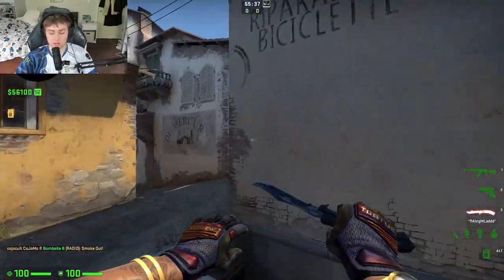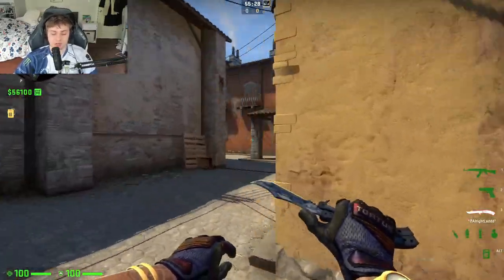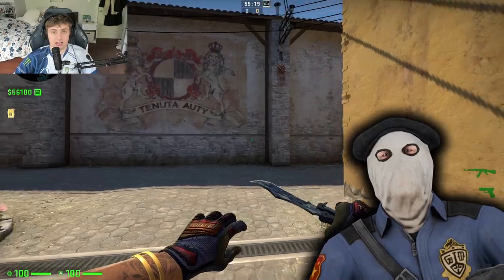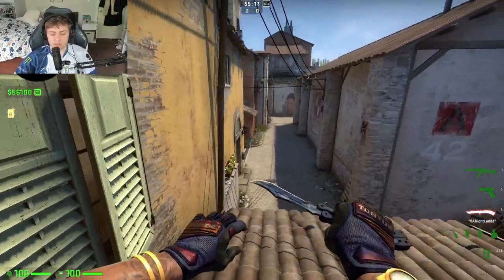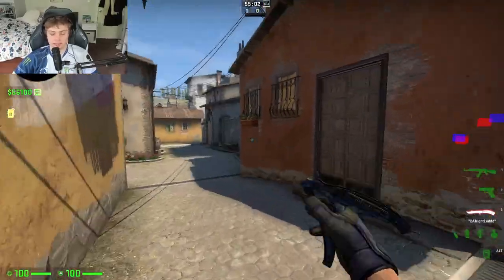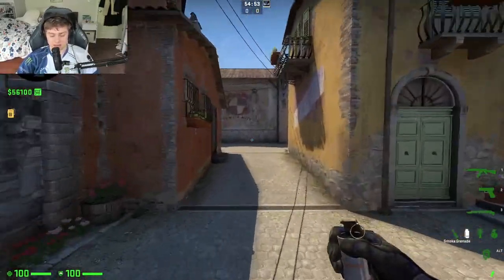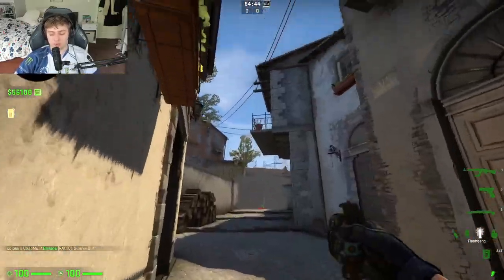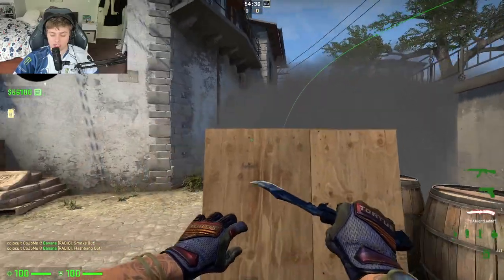Find out where the CTs are stacking and find their weak point. As a T side, you never want to go into their stacked site — you never want to walk into their setup. There are so many players even at a high level who don't understand this. I've been in situations where a teammate says they're stacked brackets and another teammate says let's smoke arch and fight them — that's literally what the CTs want you to do. They have a guy playing anti-flash and they're mowing us down. That's exactly where they wanted us to go. Using this information is your key to succeeding on T side in Counter-Strike.